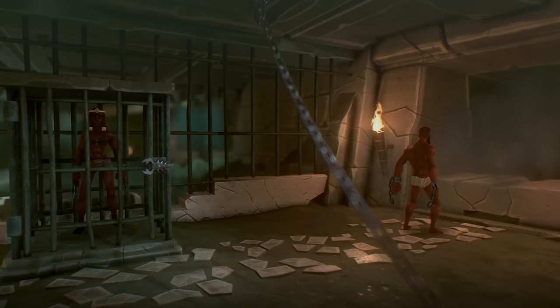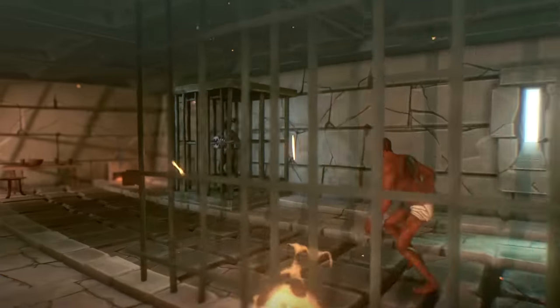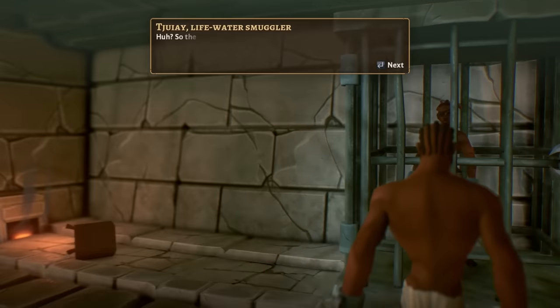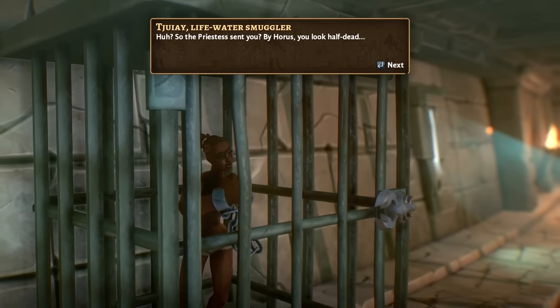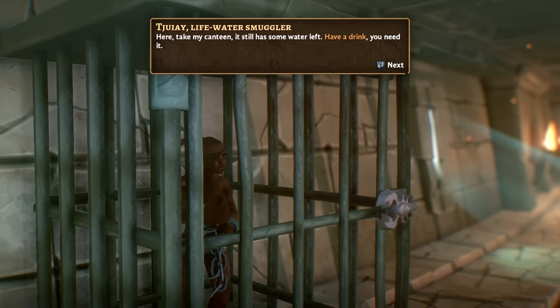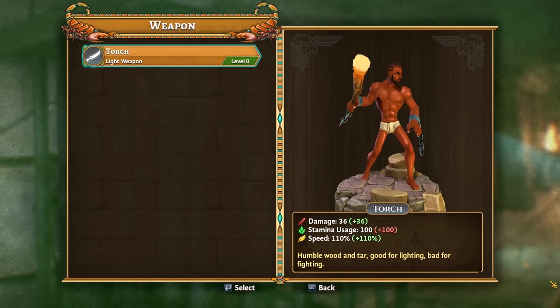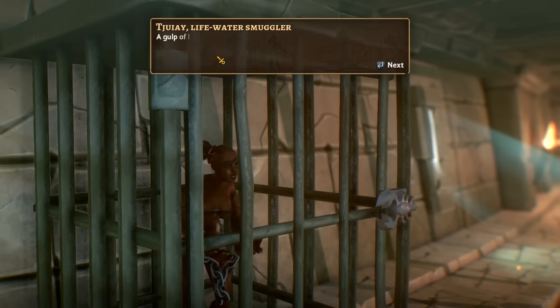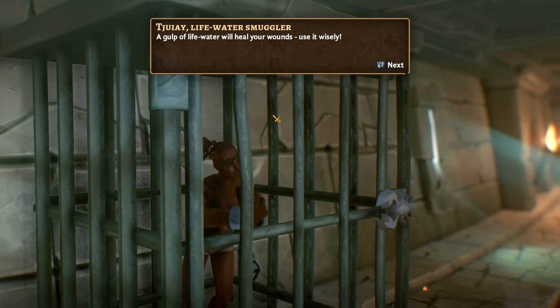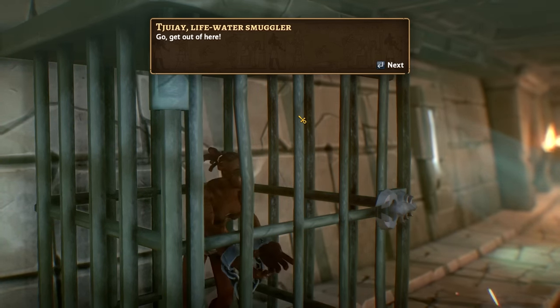We gotta go talk to Juai. The priestess sent you — by Horus, you look half dead. Here, take my canteen. It still has some water left, have a drink, you need it. And so we got a canteen and a torch. We need to equip this stuff, so let me throw that torch on. A gulp of life water will heal your wounds — use it wisely.